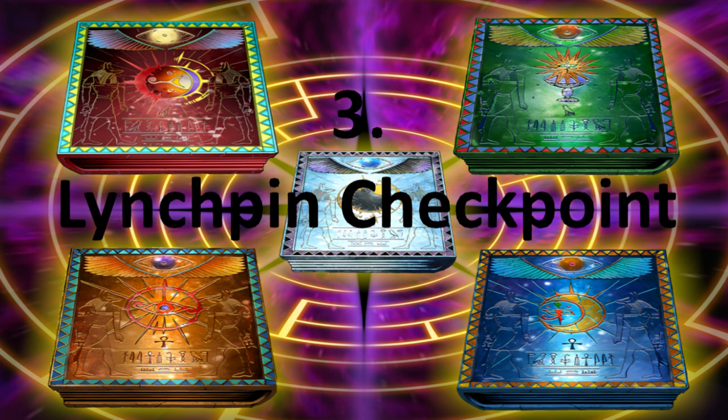My linchpin is Girsu, the Orcust Mekk-Knight. Girsu is both an Orcust card and a Mekk-Knight card. I can use it to pivot into my Chalice combo, the Mekk-Knight combo, the Orcust combo, or the Crusadia combo. I can go into various lines and rebuild a previous board that was negated, or restart things that were broken in lines. That's really convenient — this is where the linchpin checkpoint comes in.